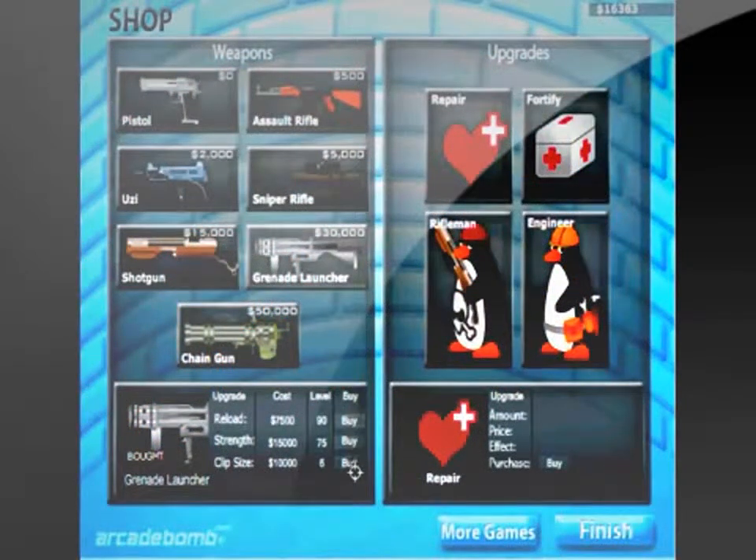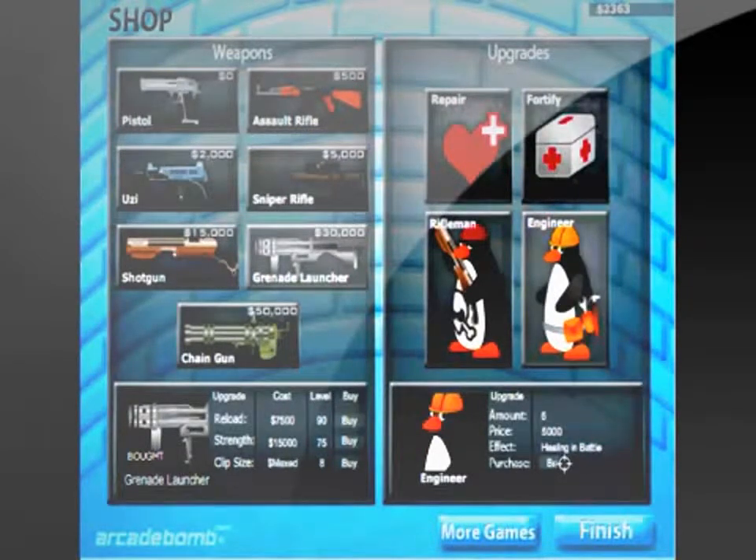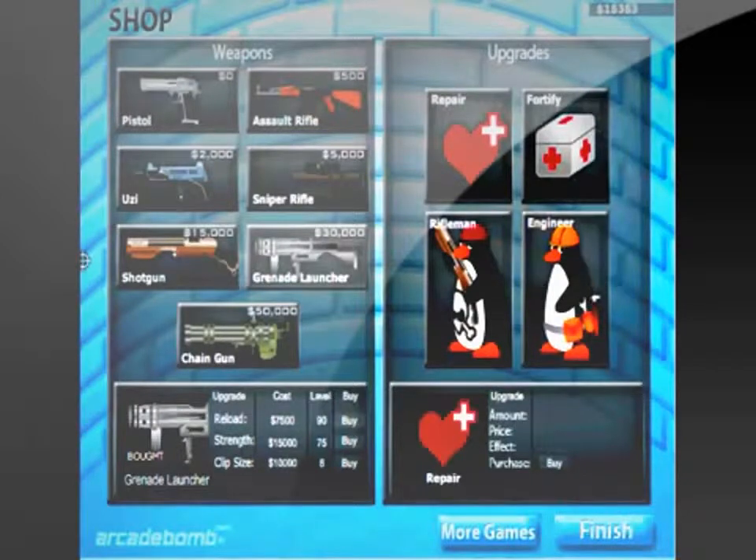You have seven different weapons you can earn, and each one you gotta buy. You can also upgrade those weapons — the strength, the time it takes to reload, and the clip size of the weapon. You can also buy Riflemen to help defend the wall, and you can have an engineer to rebuild the wall while you're playing, since you cannot upgrade the wall while you are actually fighting. You can also upgrade how much health your wall has.